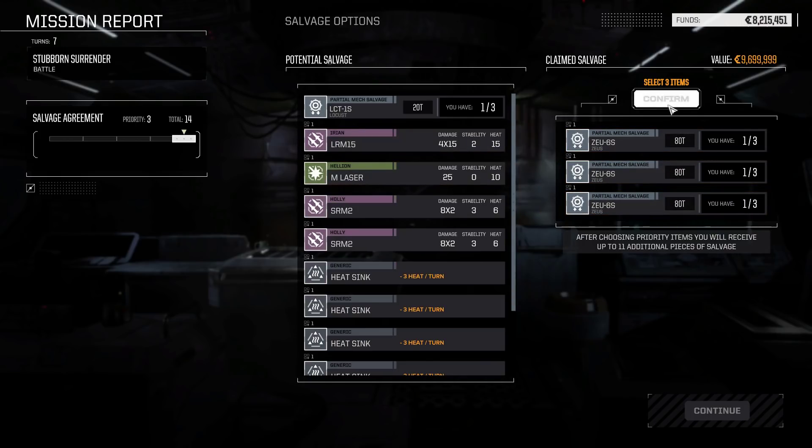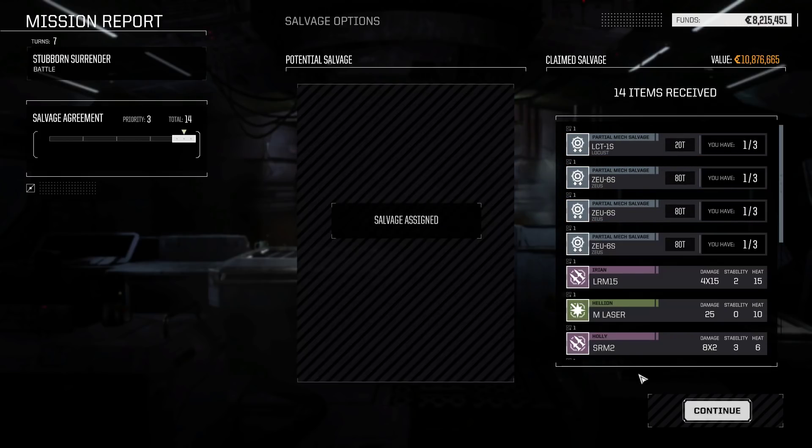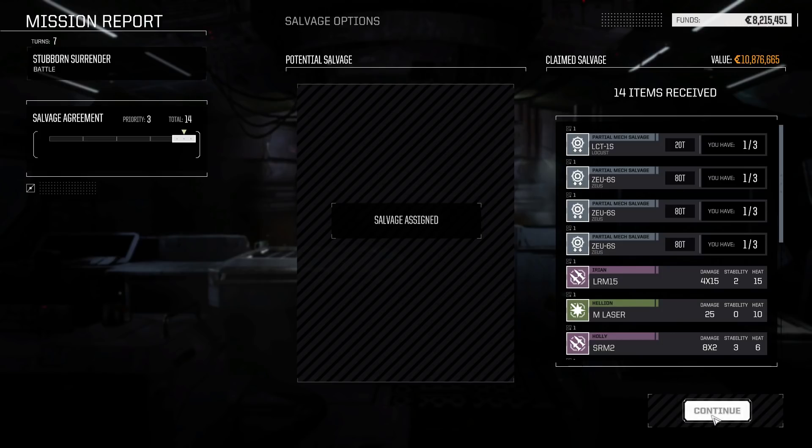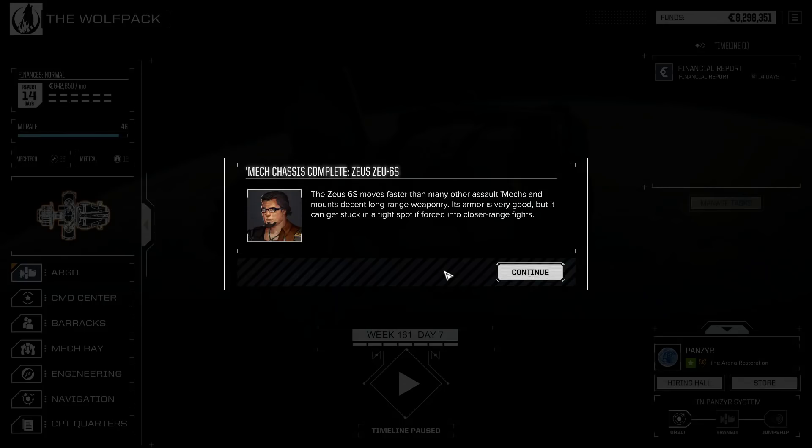That is how the two primary strategies work on how you're going to want to maximize salvage, especially for those hard to find or rare mechs. I hope you enjoyed this video. If you did and you found it helpful or fun to watch, please give me a thumbs up and subscribe. Please post comments, suggestions, recommendations - I'm always looking to improve.